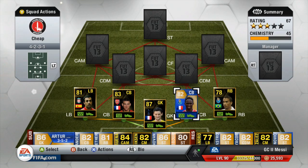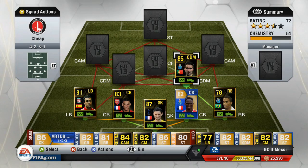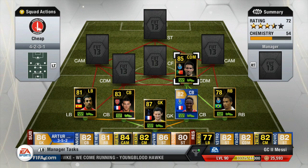The right centre defensive mid is going to be Gueye — I butchered his name there — but his stats overall are very very nice and he cost me 31,000 coins. He's very good in the CDM role and plays for Porto. His high-high work rates mean he gets tired quite a bit — he's got 85 fitness after about four games in a row, so he does go down quite quickly, but that's probably expected.